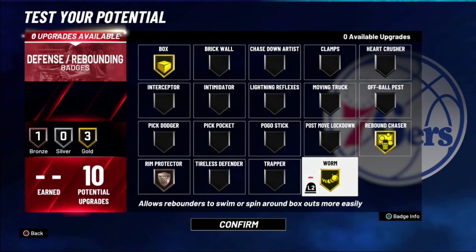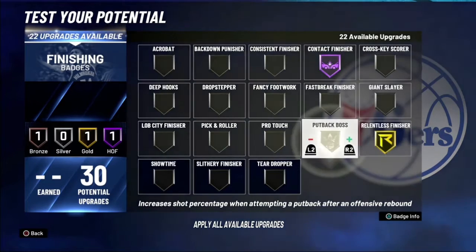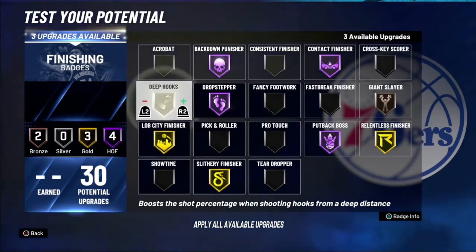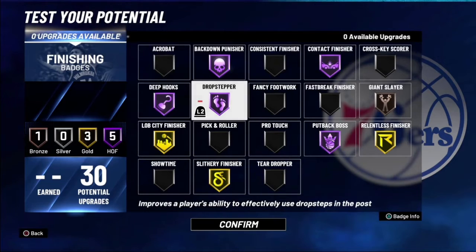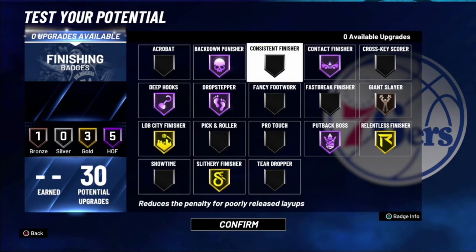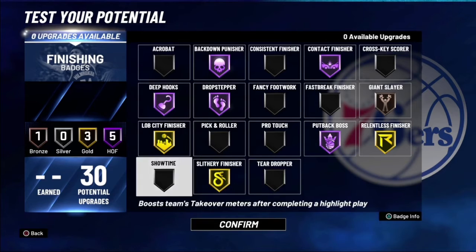For finishing badges: Contact Finisher Hall of Fame, Relentless Finisher, Put Back Boss, Giant Slayer on Bronze, Back Down Punisher, Drop Stepper, Slithery, Lob City, and Deep Hooks. This would be my badge setup right here. If you were a legend with 40 badges, you could put on Hall of Fame Relentless, Hall of Fame Slithery, Hall of Fame Lob City, Hall of Fame Showtime, Hall of Fame Consistent Finisher, and Bronze Acrobat — that badge setup would just be OP.